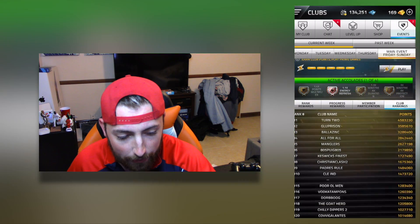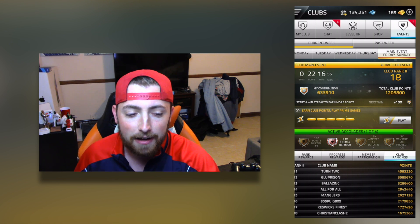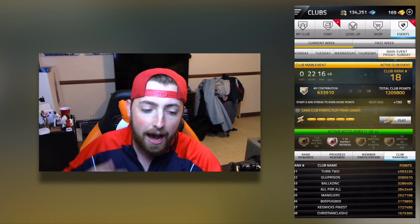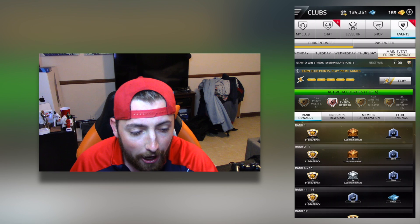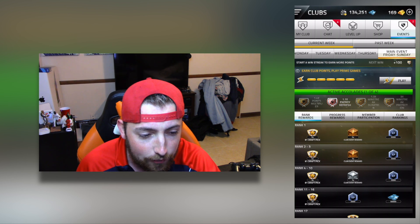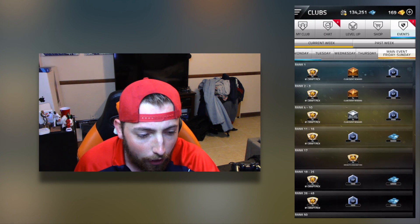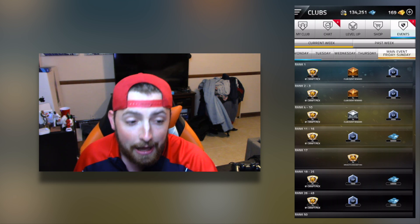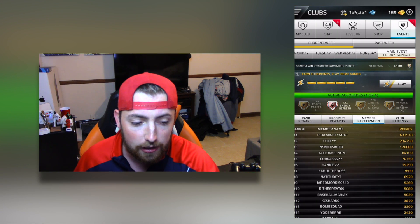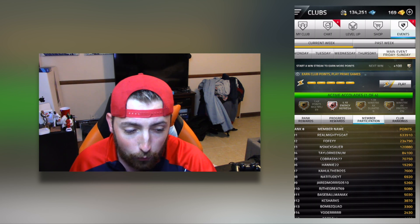Our club rating right now — the GoHerd — is club rank number 18 in the world, which is pretty freaking good because we've only been doing this for a couple days. They have weekly events: Monday through Thursday there are daily events, then Friday through Sunday there's a main event. If you get first place you get a five-pack of first round draft picks, two gold club event rewards, and 5,000 XP. Right now we're on pace to get two draft picks, 200 XP, and $50,000, which isn't bad.